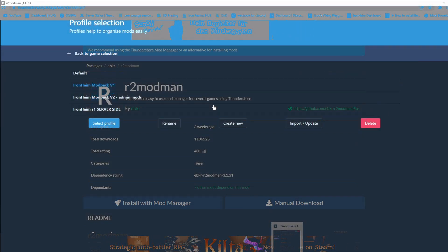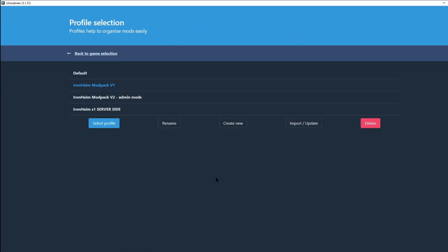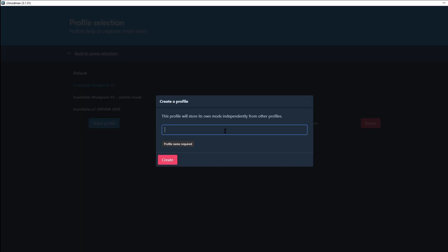I already have it, so I won't download it again. Once you're inside r2modman and have selected the game Valheim, you're going to create a new profile. We'll just name it 'Ironheim Tutorial' — easy, right?